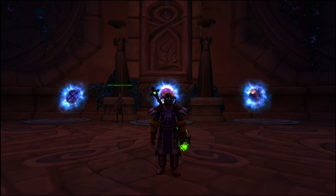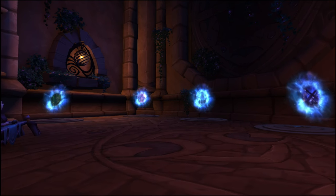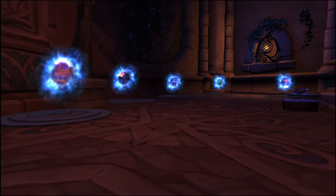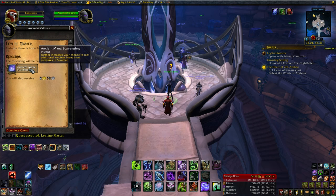Hey guys, Mad Season here back with another video. Now that a lot of you are level 110, you may be going through your Suramar art chain and may have noticed there are a bunch of different unlockables. You have items that increase your ancient mana cap, portals that make traversing the zone easier, and ley line feeds which, if you activate all of them, give you a buff that increases the amount of ancient mana you loot from enemies.